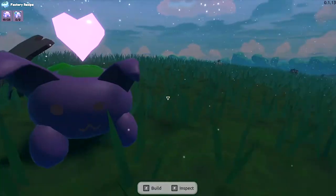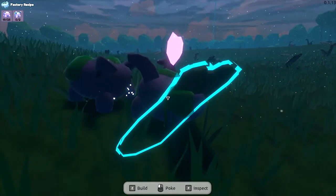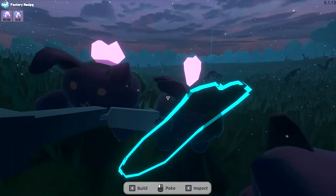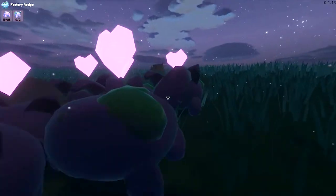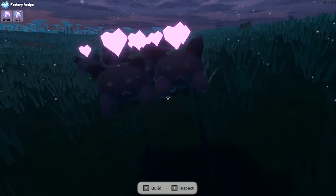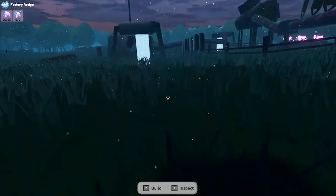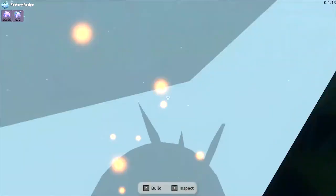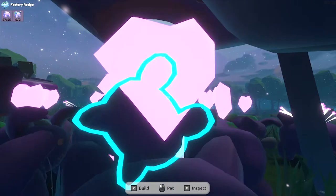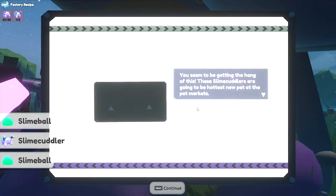There we go — nice prodding for you. And is that another one? Two of them! Come on, don't fall over. Sometimes you knock them over like that. Both of you — I'm having both of these green ones. All you guys follow me. Because this little piggy went all the way to the vacuum tube. In you go then — plenty of room for everyone. You seem to be getting the hang of this. Slime cuddlers are going to be the hottest new pet on the market.